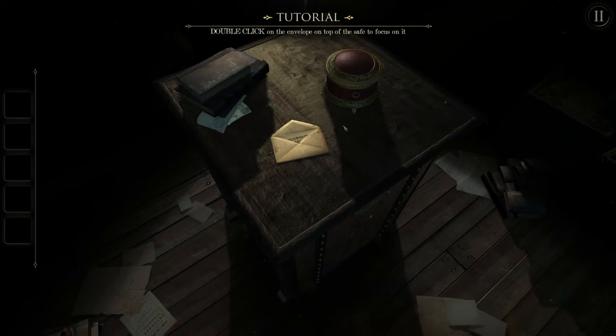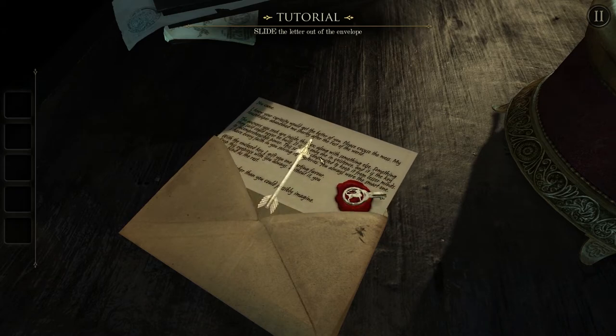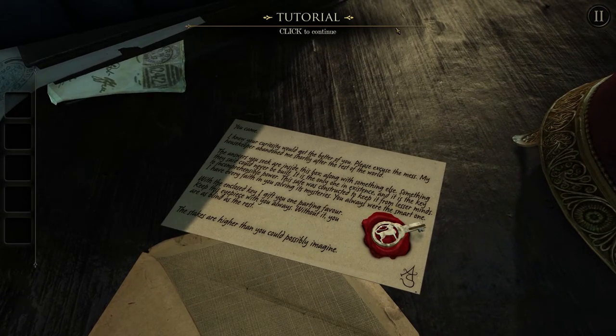Right now it's telling me to click on the envelope, and you can just move stuff around. You can really move stuff in and out and there's a lot of interactivity. That's something I've always liked in games, like Amnesia: The Dark Descent — opening doors and drawers and stuff like that. It's just really satisfying.